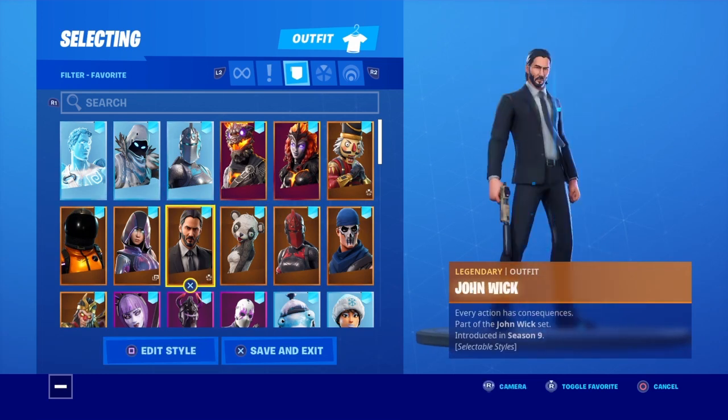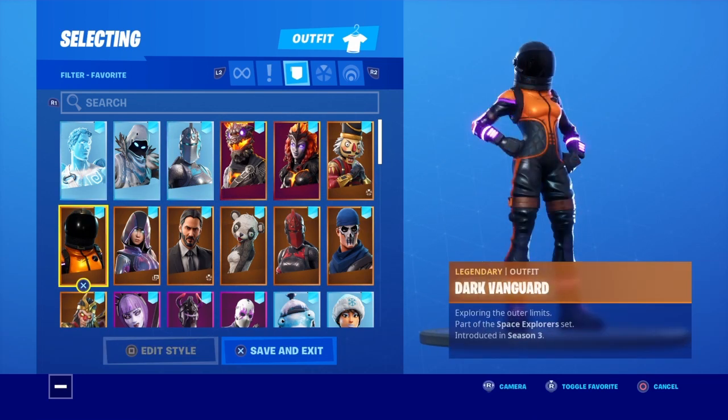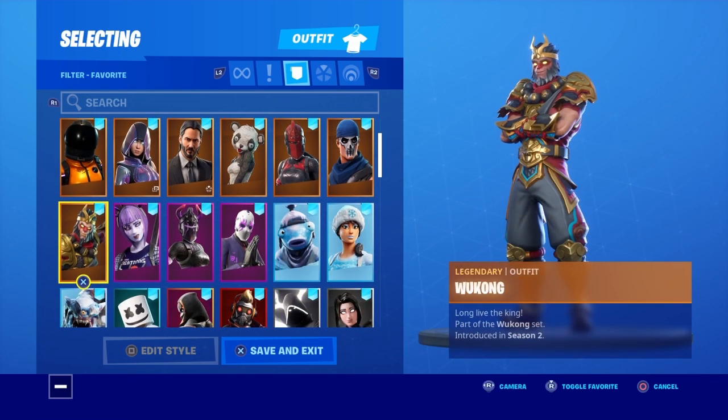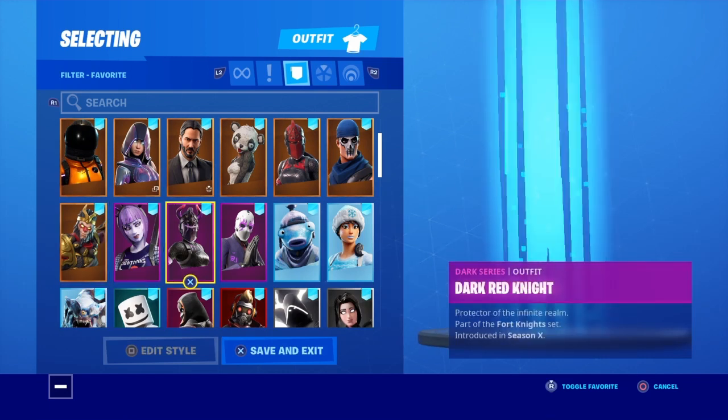Warpaint, Red Knight, Panda Team Leader, John Wick, Glow — Glow is an exclusive skin — Dark Vanguard, Wukong. I actually forgot — I probably put at least one battle pass skin in here by accident, but that's okay. Dark Power Core.